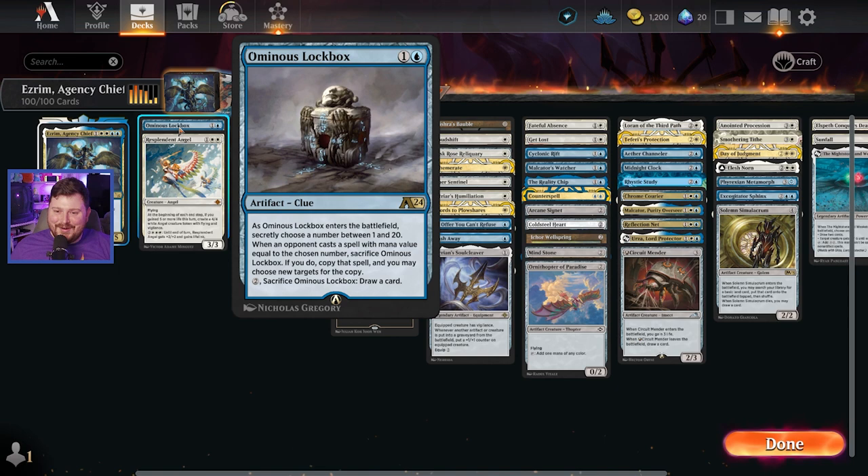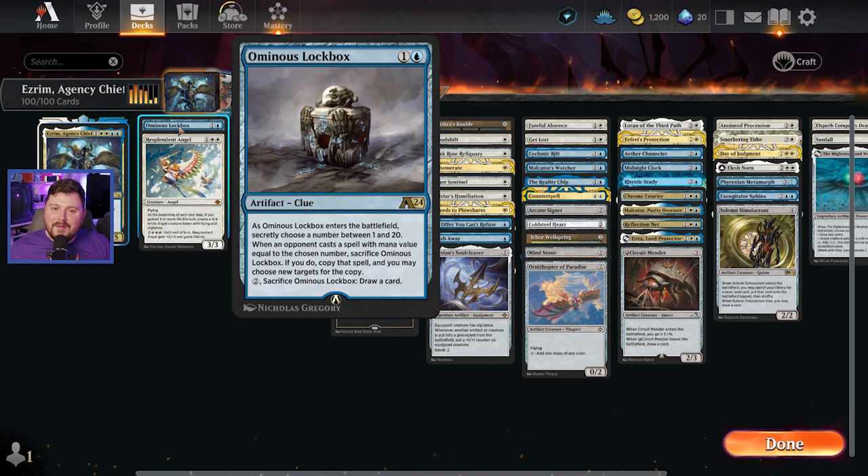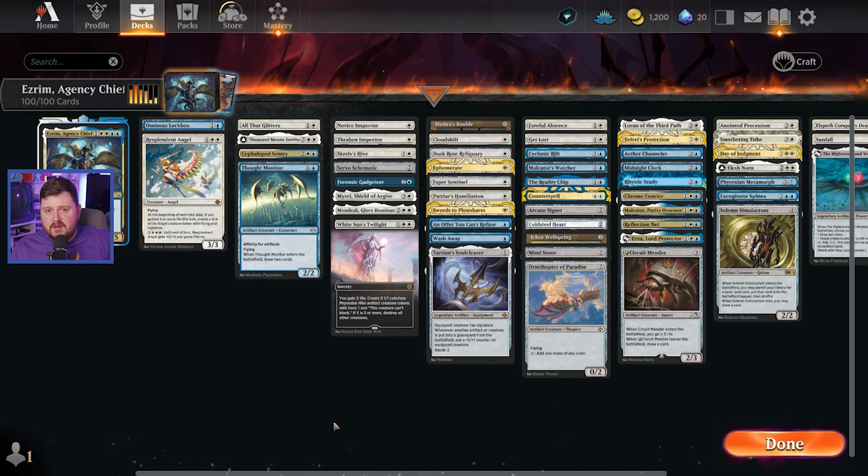This one card — I don't know how I feel about it yet. I got to cast it twice and both times it didn't do anything, unfortunately. But it has potential. The idea is you're secretly choosing a number between one and twenty, and when an opponent casts a spell with the mana value equal to the number you chose, you get to copy it. If it's a creature, you get a copy; if it's an instant or sorcery, you get to cast it. It's also a clue. Give it a try and let me know your thoughts, because the verdict is out for me. Without further ado, let's jump into the gameplay.